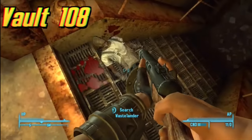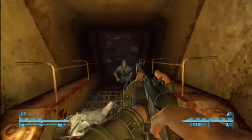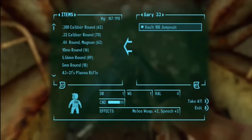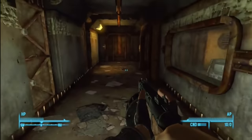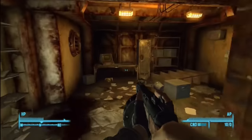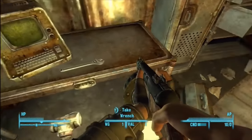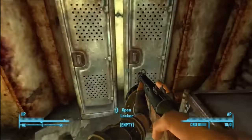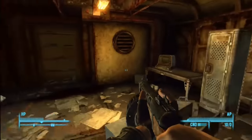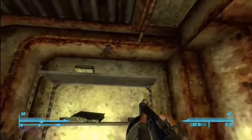Vault 108 is located south of Canterbury Commons in the Commonwealth and can be found in Fallout 3. The vault's experiment was to study how people battle for leadership and power. The first Overseer died within 40 months from a rare form of cancer, and the power supply was scheduled to malfunction after 20 years despite the vault being closed for 38 years. The vault also contained a cloning lab. A man named Gary was cloned one day, and the new Garys were immediately hostile to non-Garys, becoming more and more aggressive. By the time the scientists had a plan to deal with the clones, the Garys revolted and took over the vault.